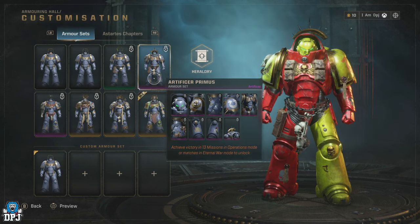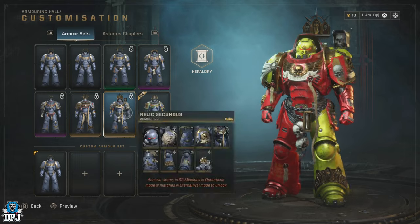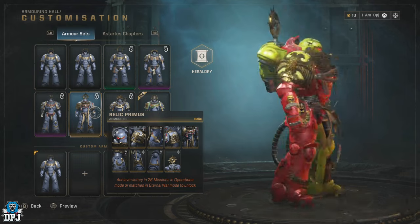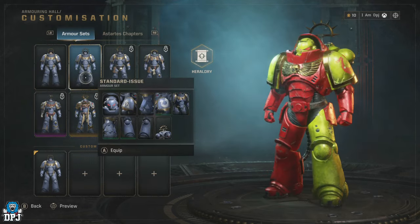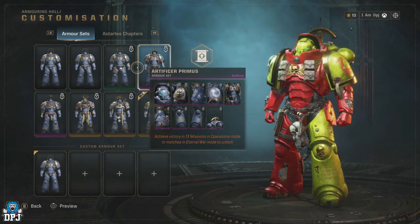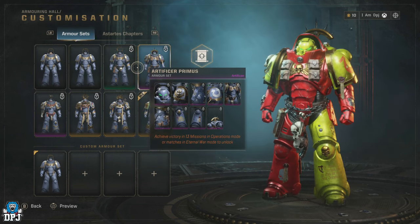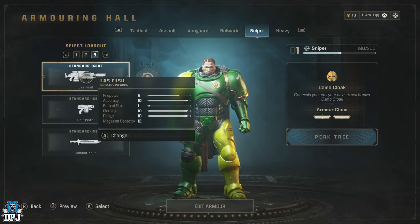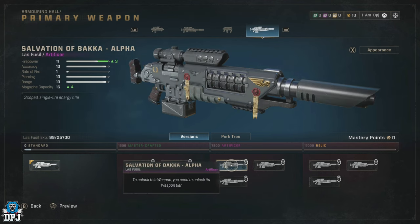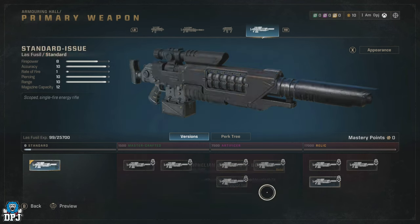Don't forget there are six classes here — it's going to take a lot of grinding to unlock all these colors. One thing I don't know is whether unlocking a particular chapter on one class also unlocks it on the other classes — that's something I cannot confirm right now, because unlocking these uses Requisition, which is also used to unlock perks. We'll talk more about that towards the end of the video.